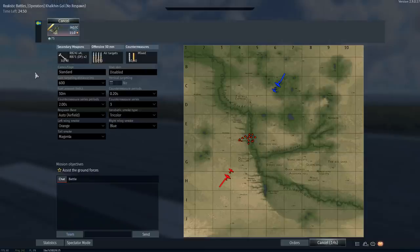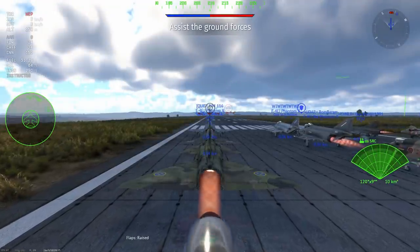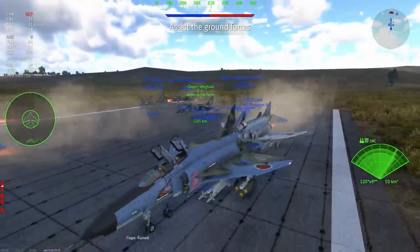Now on to the main event — we have a map that is kind of same-same to be honest. I find most air RB maps tend to be a little similar, but this one at least has a few different targets. However, we're not really going to be bothering with those targets. The targets we want are currently on the airfield — the enemy planes. Not the triple-A, but I wish we could.